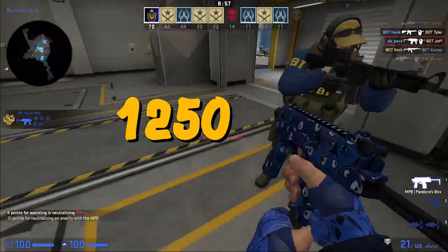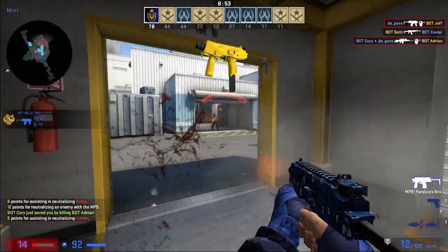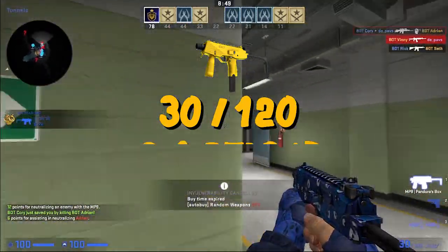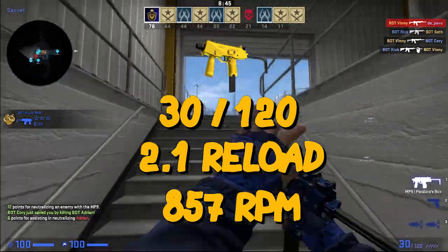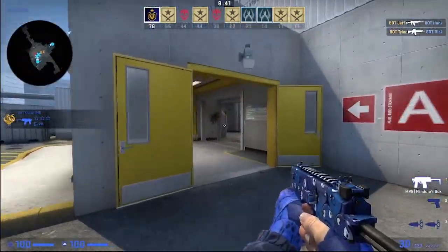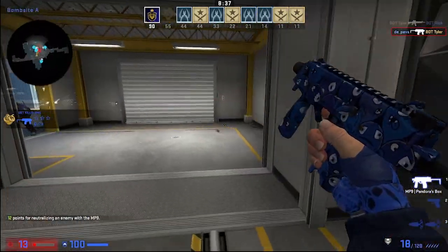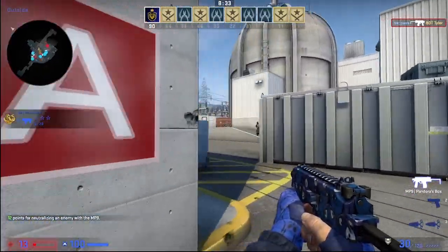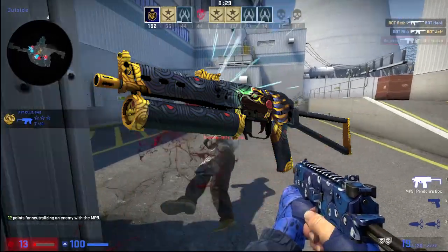For 1250 doge coins, you can get yourself a 2-headshot kill weapon with a 30-round magazine, 120 in reserve, 2.1 second reload, 857 rounds per minute, and penetration of 60%. It also allows you to move at 240 units per second — faster than any shotgun or any other viable CT-side SMG, excluding the big PP, because that thing is absolutely overpowered.